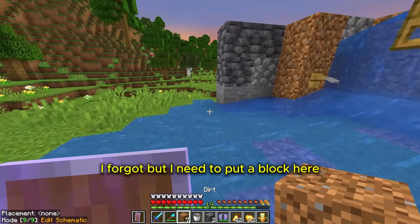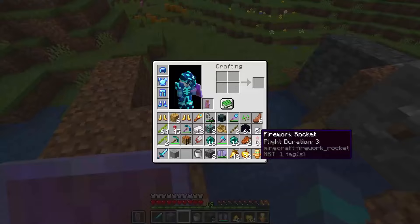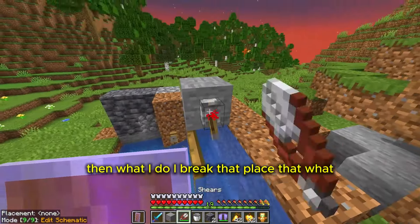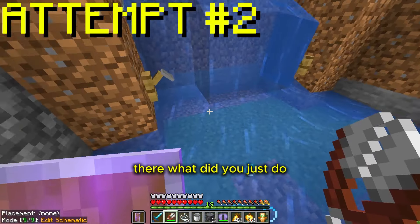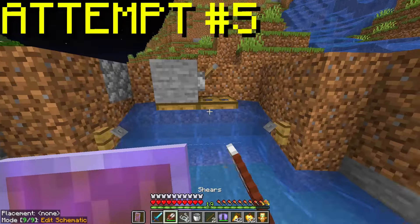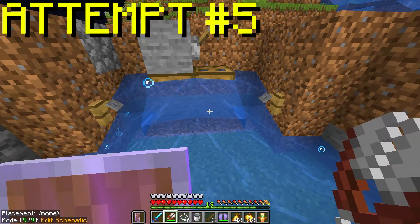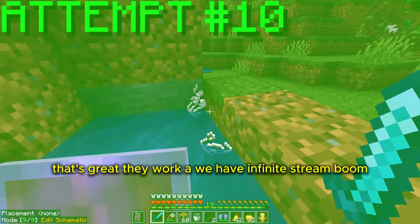How do I do this? I forgot. I need to put a block here, then I break that and place that. Wait, did it just dupe? That one's not working though. That's great, they'll work.